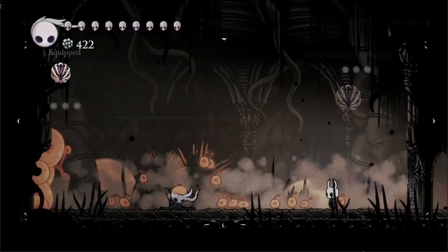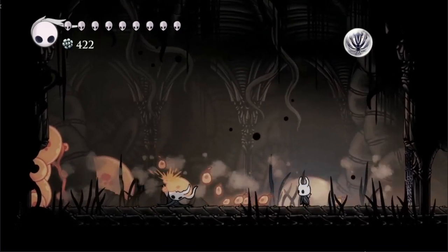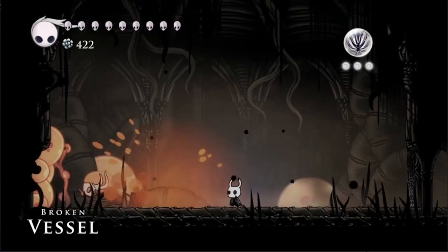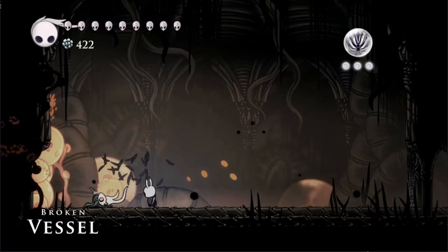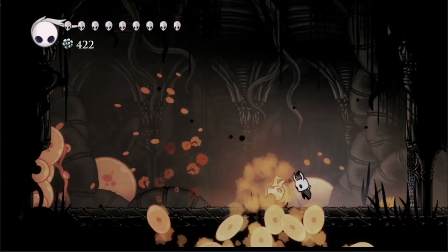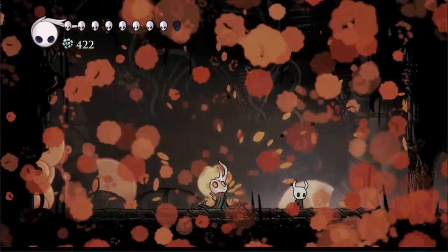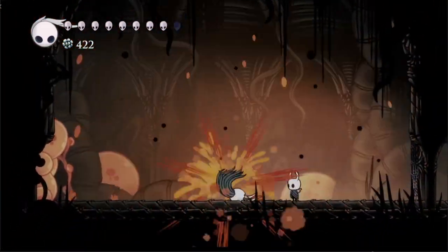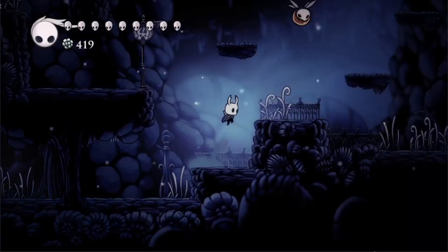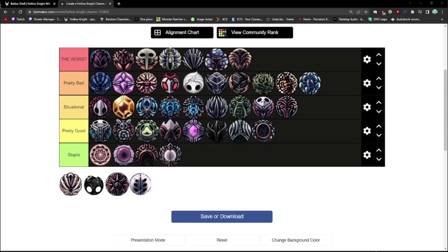The golden child of the Fragile Charms is Fragile Strength, and in my opinion it's the only Fragile Charm worth the upgrading cost of 9,000 Geo. Fragile Strength costs 3 notches and increases the nail's damage by 50%. With the nail fully upgraded, the knight swings for 32 damage per hit — for context, Broken Vessel has 525 HP, meaning it would only take 16 nail hits to kill. If you're using a nail build, it's a hard requirement, and it's used in almost every Pantheon speedrun combined with Fury of the Fallen and Quick Slash. Fragile Strength is a staple.